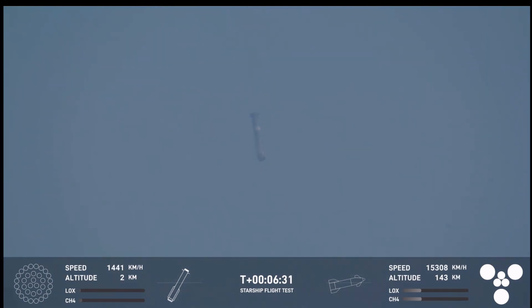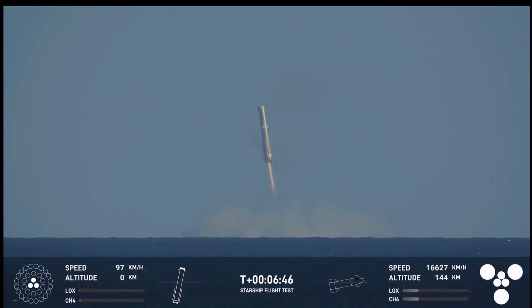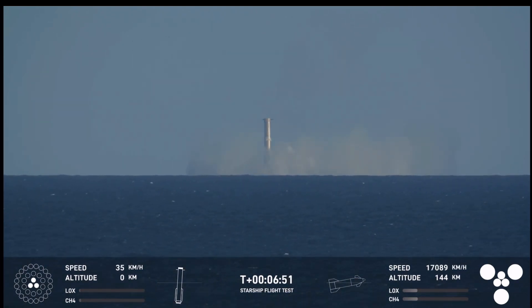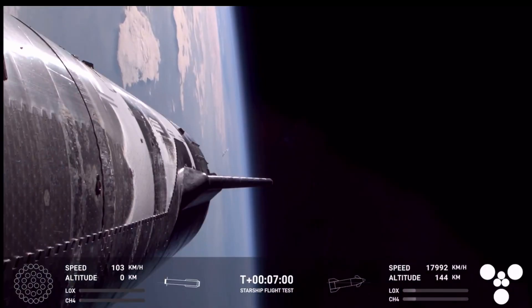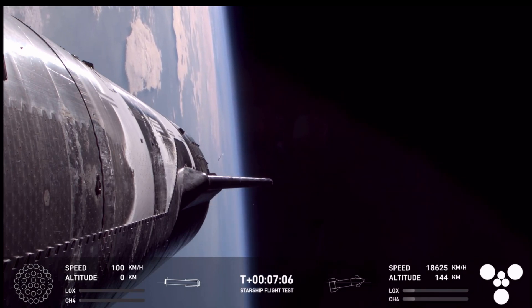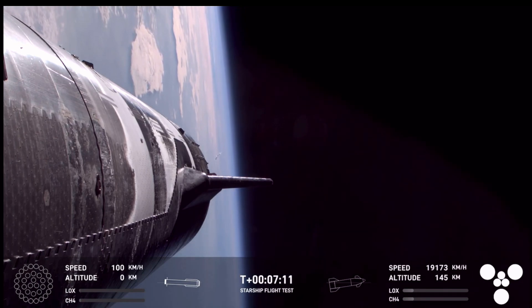We can see it re-entering. We saw those grid fins — there are four hypersonic grid fins. The landing burn has begun on the Super Heavy booster. Same pattern: 13 engines will light, gone down to three just as we expected. What an incredible view of splashdown we got today of Super Heavy. The buoy cam views will be pretty awesome once again. We'd like to confirm a water landing for the Super Heavy booster. Congrats to the SpaceX team for making that milestone.